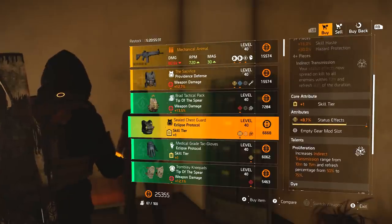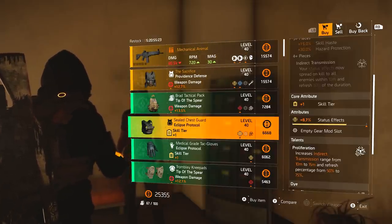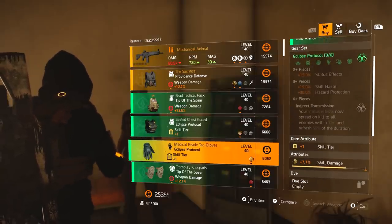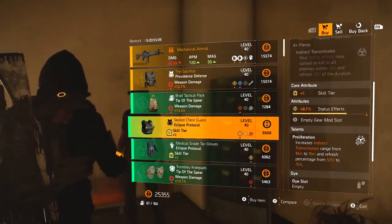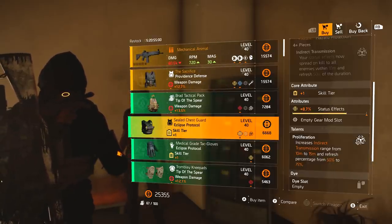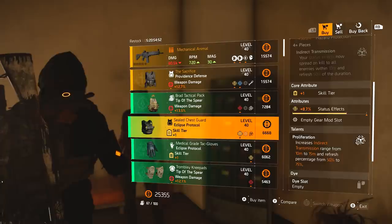Eclipse Protocol chest piece — still one of the best pieces in the game right now. Status effects are really strong, and skill builds generally are really strong. That's pretty much all I run at the moment. I'm working on a Hunter's Fury build but I just don't like it as much. You can also pick up the Eclipse Protocol gloves, which have skill damage — those two go hand in hand. The chest piece was buffed: it increases indirect transmission range from 10 to 15 meters and refreshes percentage from 50 to 75%. This is really good with something like the Firestarter Chem Launcher.